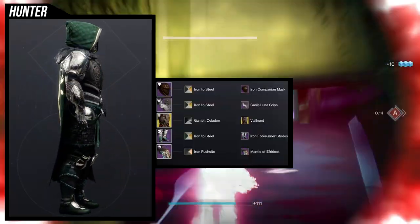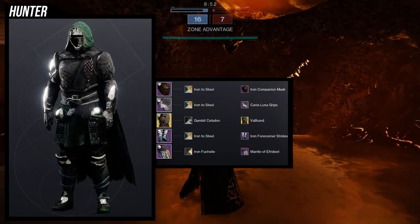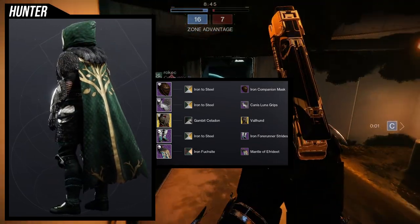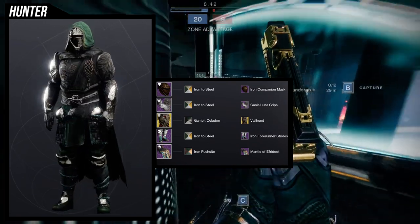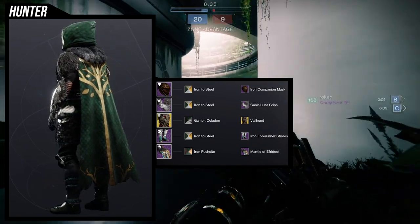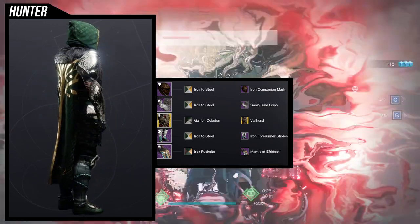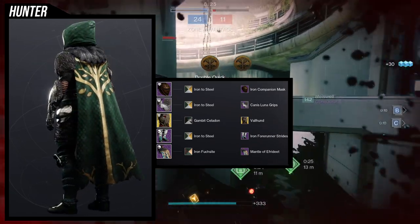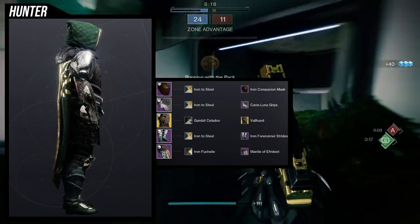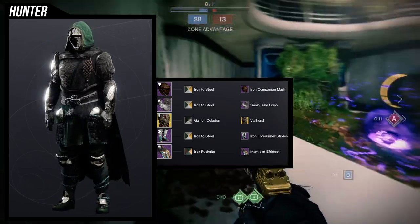For the Hunter, this one is legitimately my favorite. The Iron Companion helmet is not perfect but it's still the best Viking-themed helmet I could find. If we had more armor sets from Destiny 1, some of the Rise of Iron sets would be way better. For the arms, Canis Luna grips pair really well with the Valhunt ornament for the Six Coyotes. Iron Four Understrides was an easy choice for the legs — I like the uniformity with the rope detail. The thick cloth is also good for this set.